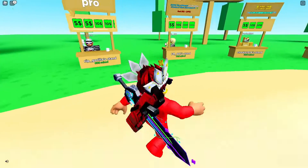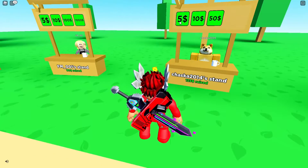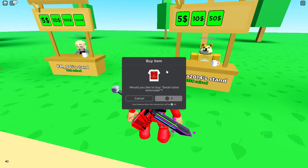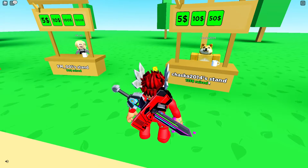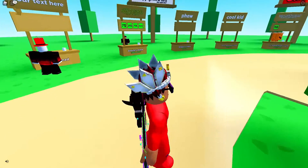People can just click on it and buy it. Let's donate to this doge. As you can see, I'm gonna buy this, and then it's gonna change the Robux. As you can see, I just bought his shirt. Basically that's how the game works.